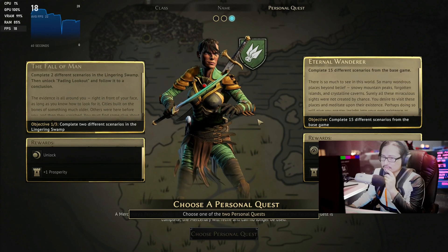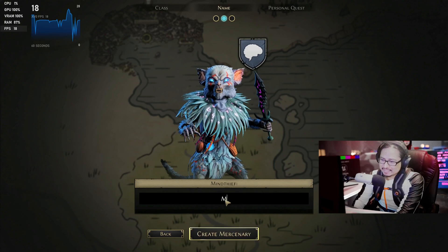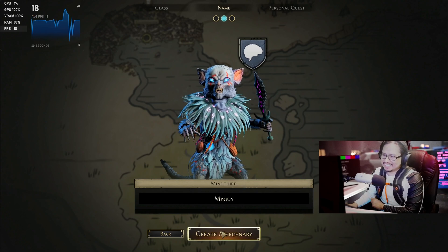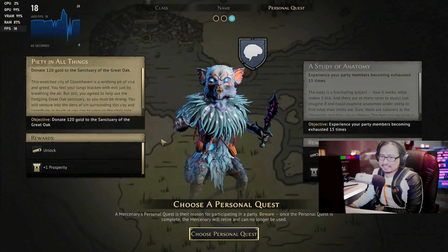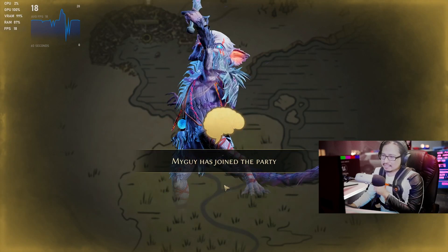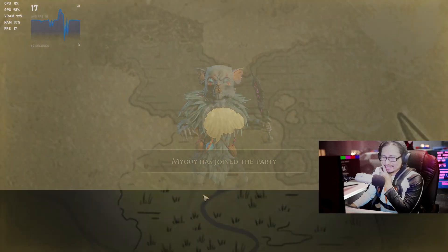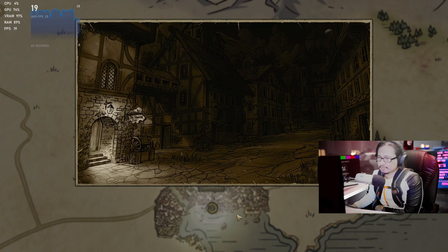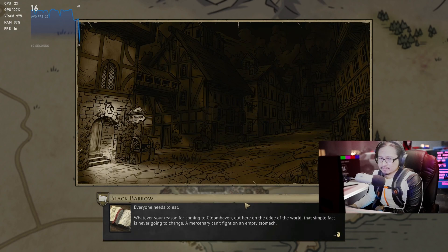She has one or two personal quests — this is a wanderer. This is my guy. My guy has joined the party. Travel.